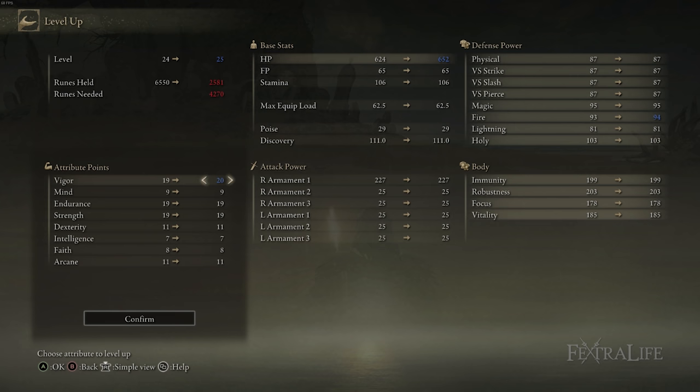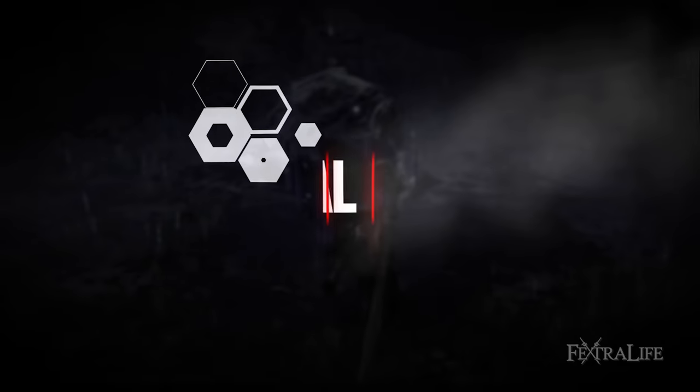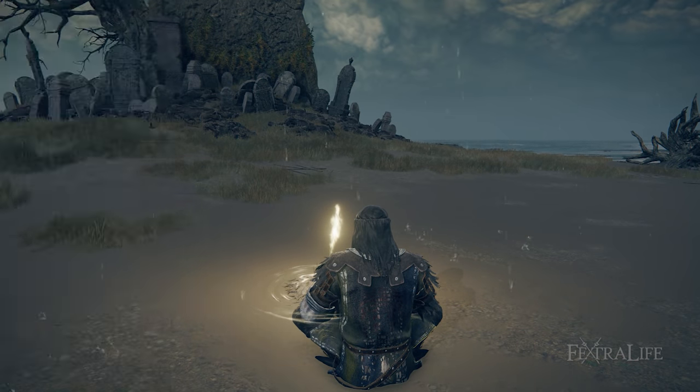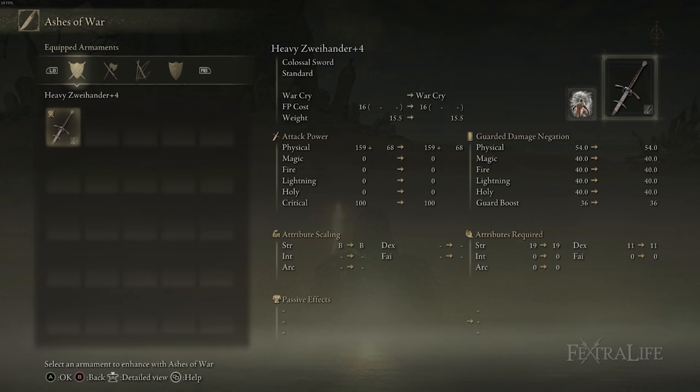From that point forward, you're going to want to keep cranking Strength, Endurance, and Vigor throughout the game, unless you need more dexterity to meet the requirements of another colossal sword you want to use — like the one that drops from the boss in Castle Morne. Also, one last note about the Ash of War: Warcry — make sure you use the Heavy affinity on your weapon, not Standard. It will increase your damage because of the amount of strength you have and the weapon's scaling. At plus 4 on this Zweihander you get around B scaling, which is pretty good, and you're going to be cranking Strength anyway.